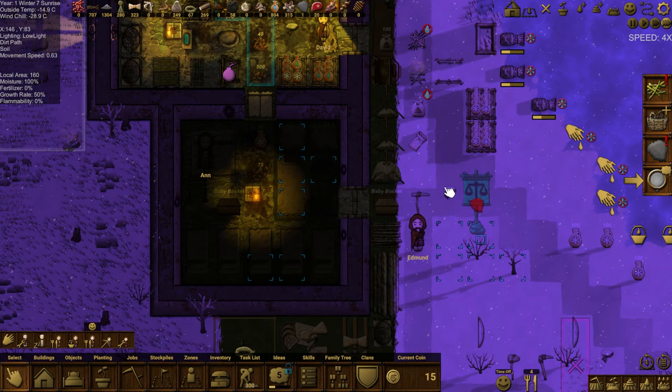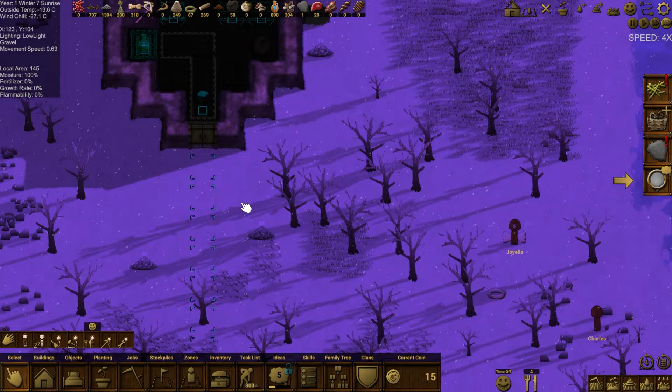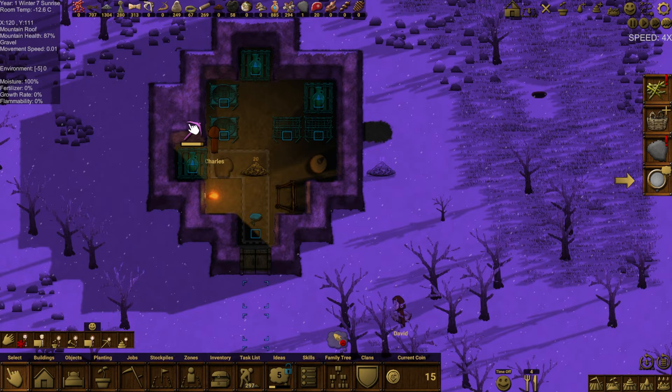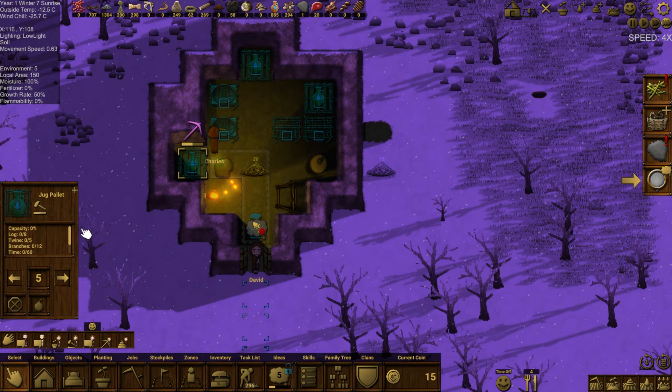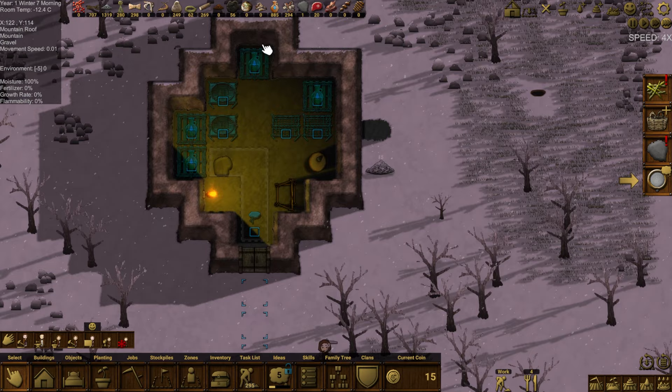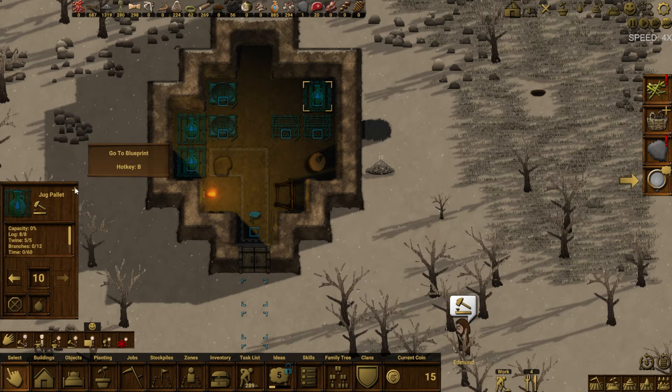The outside temperature is climbing as morning sun rises but the interior temperature here is minus 21.5 degrees. Joyelle and Charles are just plugging away. Charles is actually doing his first mining job — good job! We're proud of you. Once the mining is done we'll put down another pallet job.